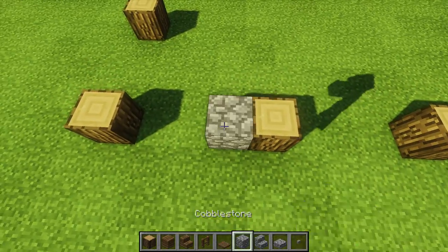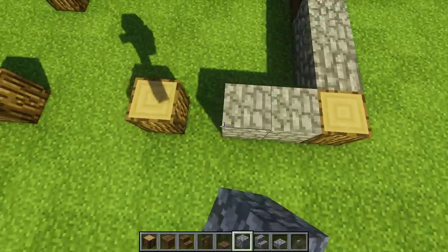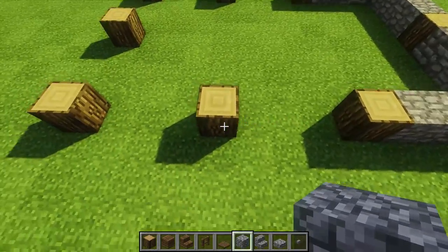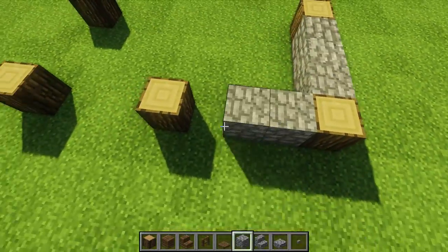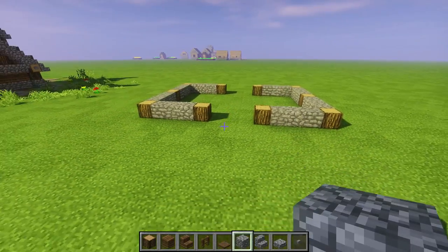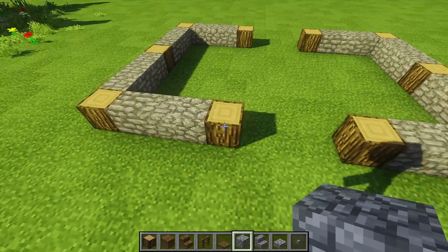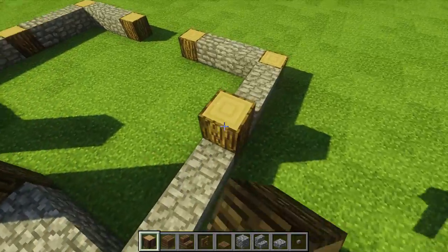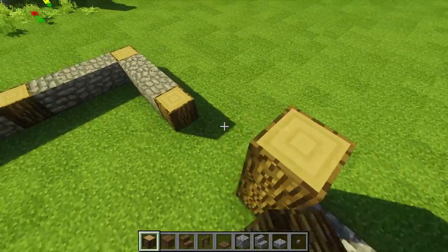Next up we're going to put this little cobblestone lining right here. You don't have to use any of these blocks — you can mix and match with different types of blocks, make it your own. You don't have to make it exactly like this, but if you want to, this is how I'm doing it. Now on this we're going to go up by two on all of these and do a nice little pattern.